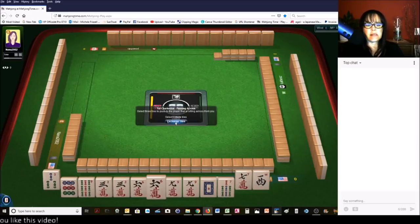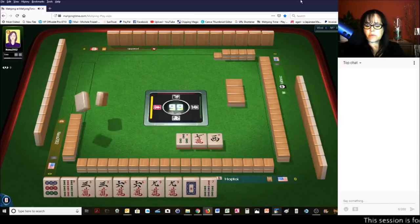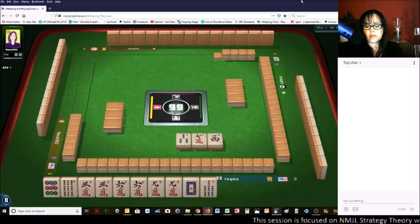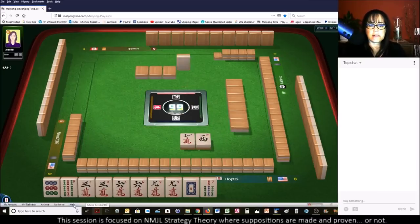Let's give up the three instead. There is a hand — three, six, nine pairs — third one down with kongs of threes, sixes, or nines. We happen to have the nines in the other two suits. Let's see what we can get during the Charleston.